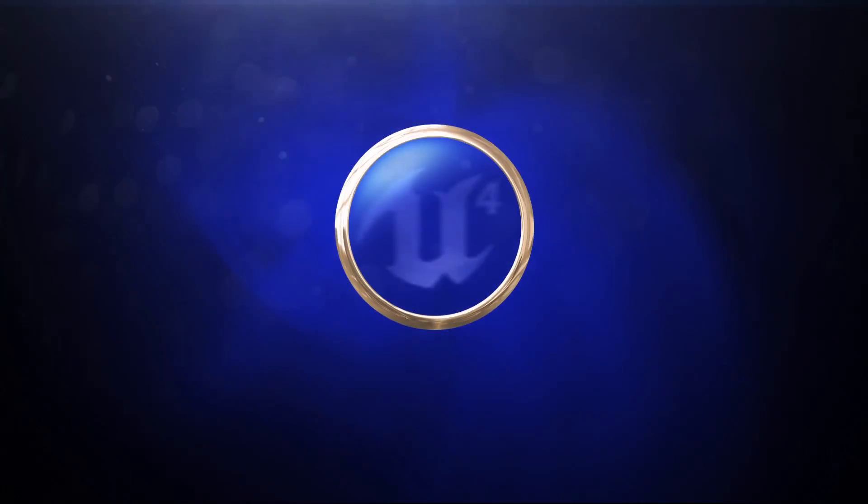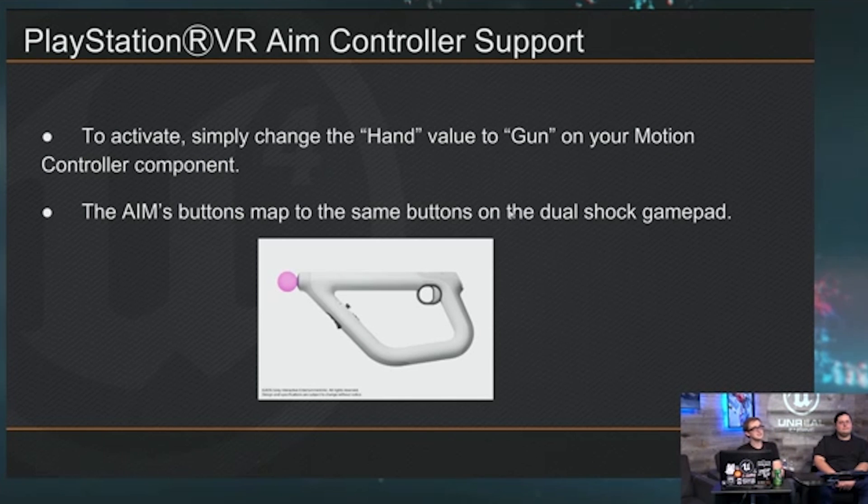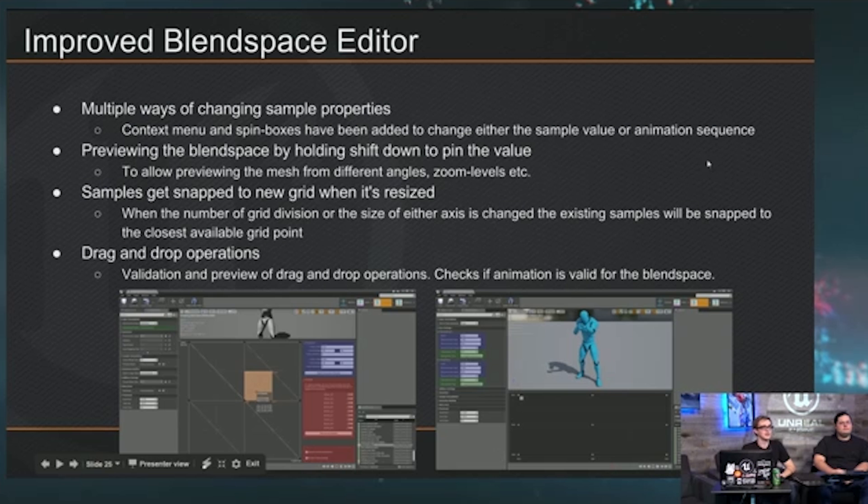Epic Games has unleashed the latest edition of Unreal Engine 4. Following November 2016's 4.14 update, in Unreal Engine 4.15 they've added and upgraded a lot to their popular video game development software.